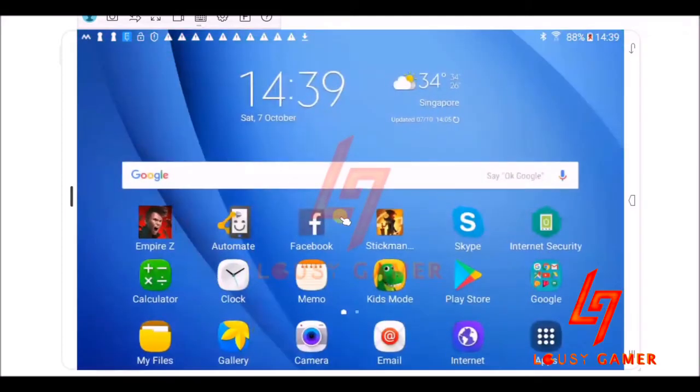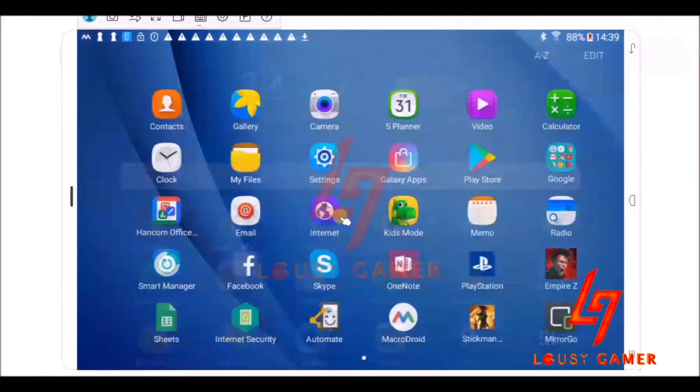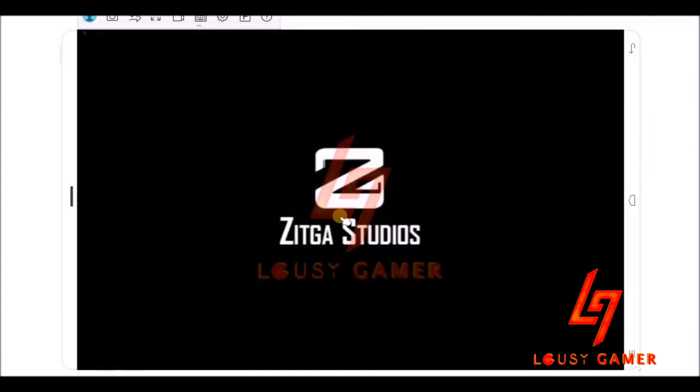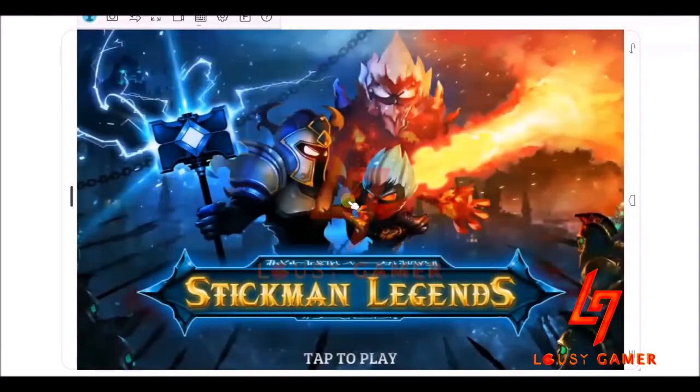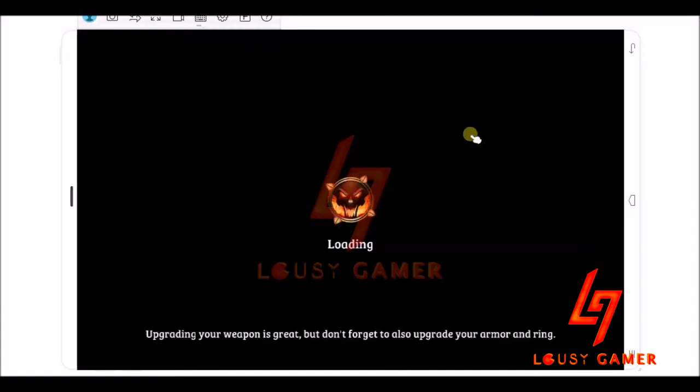Let me open a game to show you. This is how it looks — you can play on your tablet or you can use the mouse right here on the desktop, which is pretty cool. As you can see, you can click — and yes, that's the lag I was talking about, about one and a half seconds roughly. But you can use the mouse and play, which is really awesome.